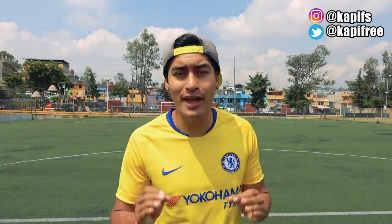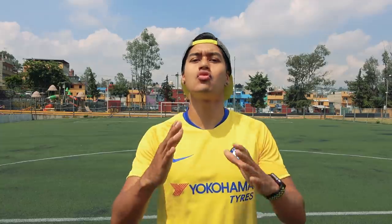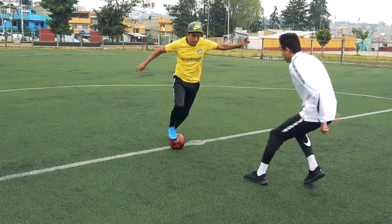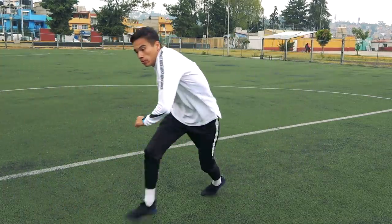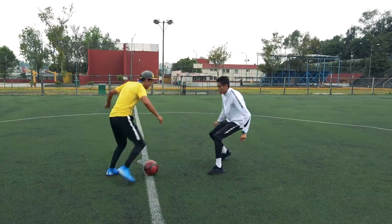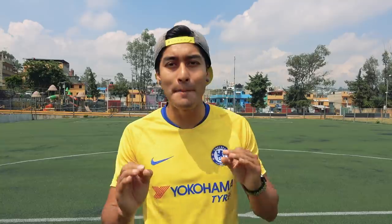Cuando nos esté persiguiendo uno del otro equipo, lo que vamos a hacer es frenar repentina y bruscamente el balón, como si le fuéramos a decir al rival: ok, vamos a enfrentarnos uno contra uno entre tú y yo. Frenamos el balón y vamos a hacer esta pequeña finta, este disparo fake hacia nuestro lado no dominante, provocando que el rival se vaya hacia ese lado y dejando descubierto el lado contrario — nuestro lado dominante — donde podemos salir a máxima velocidad sin ninguna dificultad.